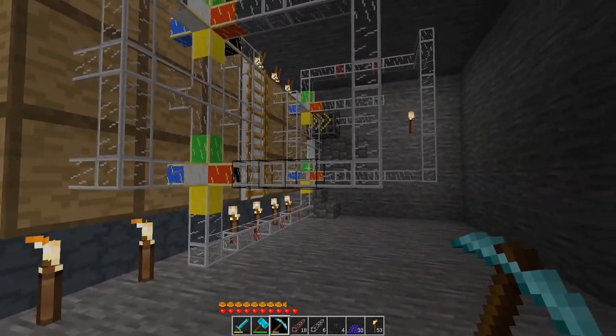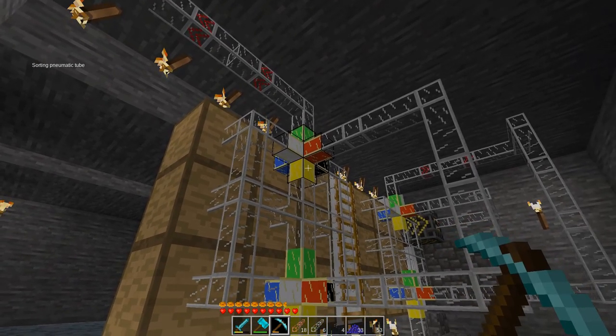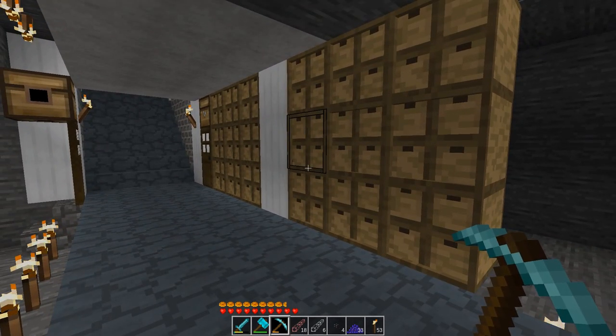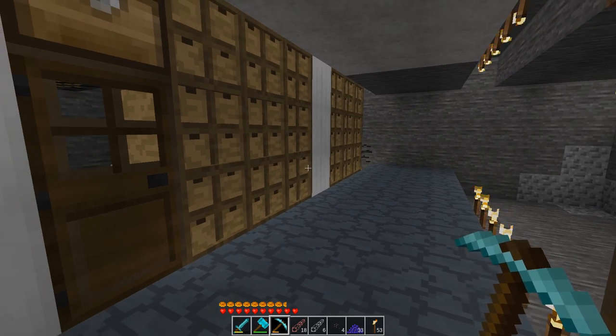And if it doesn't match any of the inputs or outputs on there, it will go through the yellow and into the bottom one here. And if it doesn't match any of the ones there, it will go up to the input on this one — if it doesn't match any of those items, it will go out. These are in fact split into sections of 3x3, because that's the biggest I want to try to deal with. So now we should probably start putting items in here, specifically the most commonly used ones grouped vaguely logically, and I'll cut back when that's done.